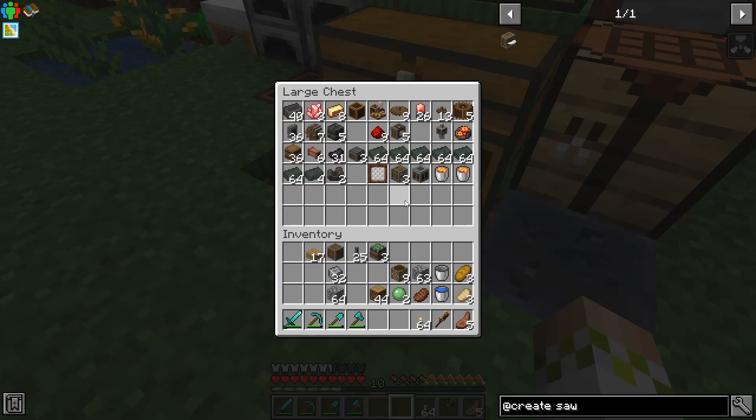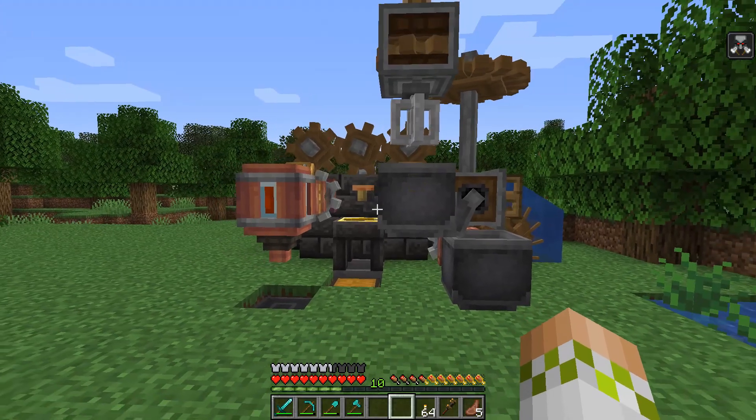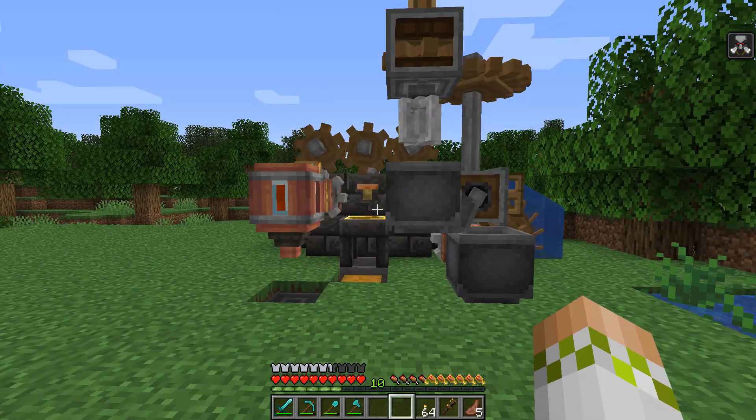Doing this manually isn't really that hard. For example, this is one step from being done — I put that there, throw the saw in, and it's done. We have a kinetic mechanism. It's not automated yet — we'll be doing that today — but this allowed me to make a lot of the stuff in here which is a bunch of random stuff we'll be using in today's episode.